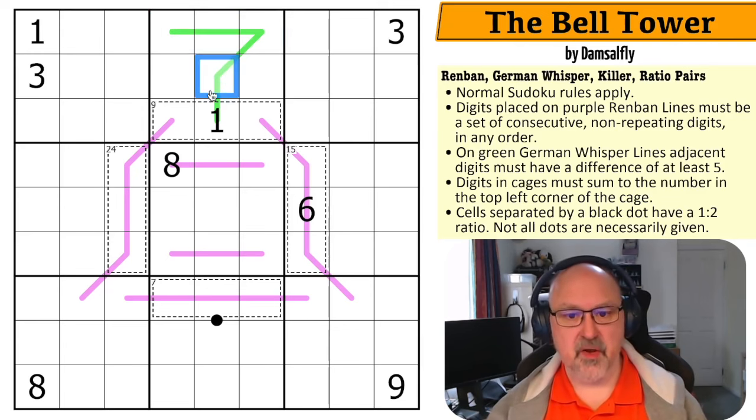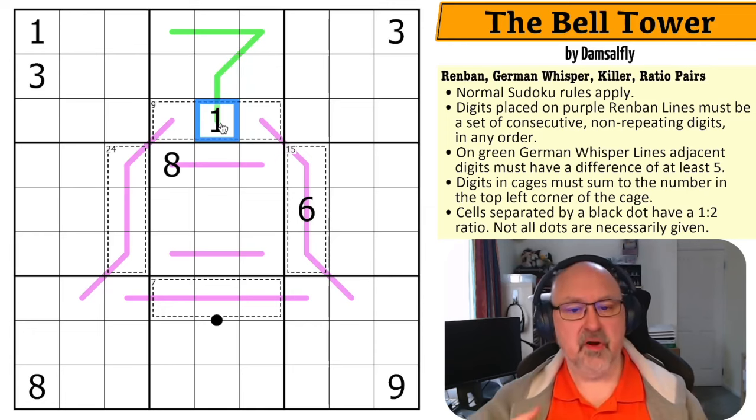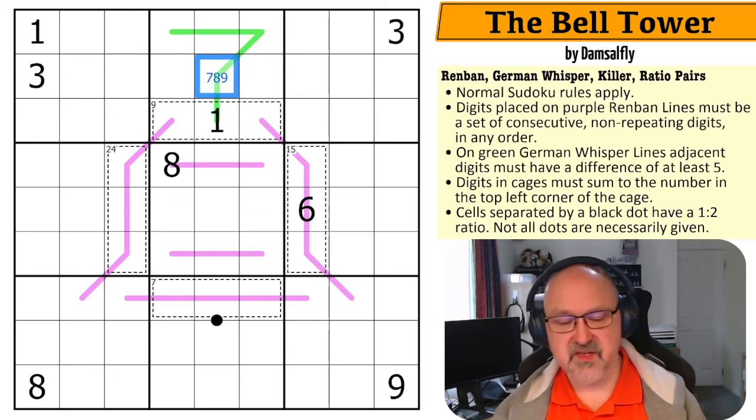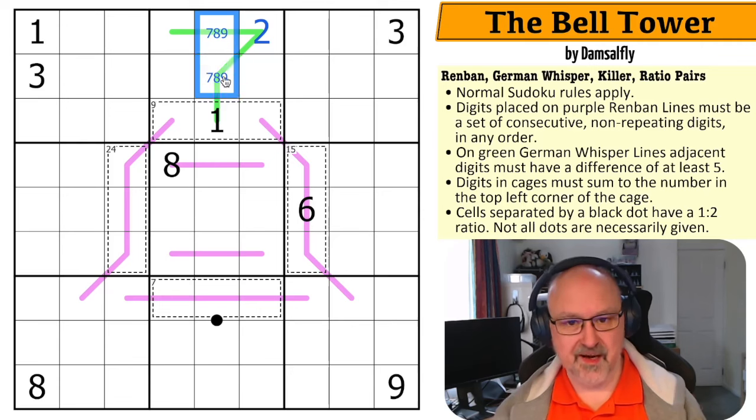German whisper lines — let's start at the top. We know there is at least a five difference. You can never put a five on a German whisper line because you'd end up at zero or lower, or ten or higher. Once you've got a low digit, the next digit, because you must do a five difference, you jump over the five and land in a high digit: six, seven, eight, or nine. This digit can't be a six because the only digit five away from six is one, and the adjacent digit would also have to be a one.